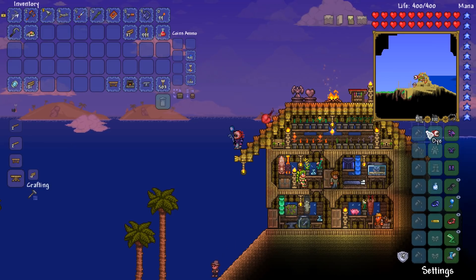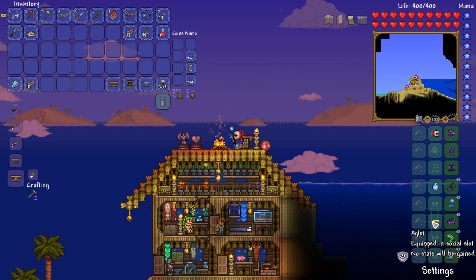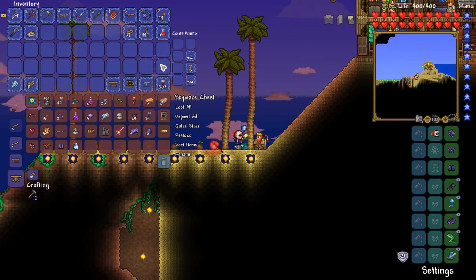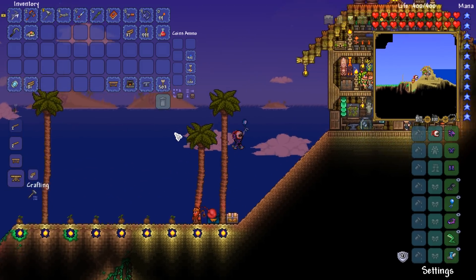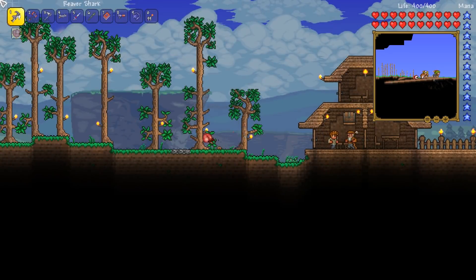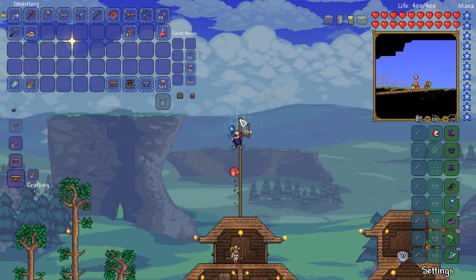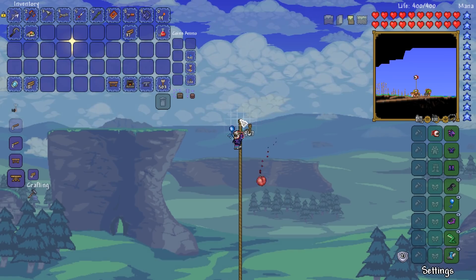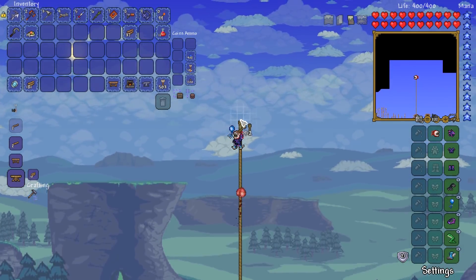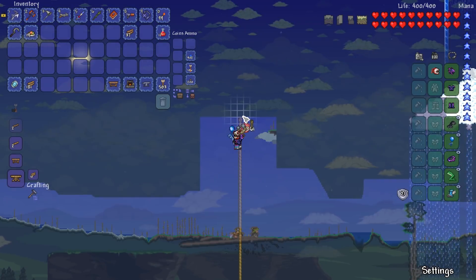A lot of you guys were saying that in the alternate world, we actually had something we could have gotten. First of all, I'll get the mana regen band and cloud in a bottle. If I had the anklet of the wind, I could actually make myself lightning boots pre-hard mode, which is pretty awesome. But yeah, we don't have the anklet of the wind. You guys were saying that on the alternate world - our Let's Play 2 world - there is a sky island right above here. Apparently when we were fighting the Eye of Cthulhu, I was shooting up a whole bunch of waterbolt projectiles. We popped up and it is - you guys were completely and totally right.